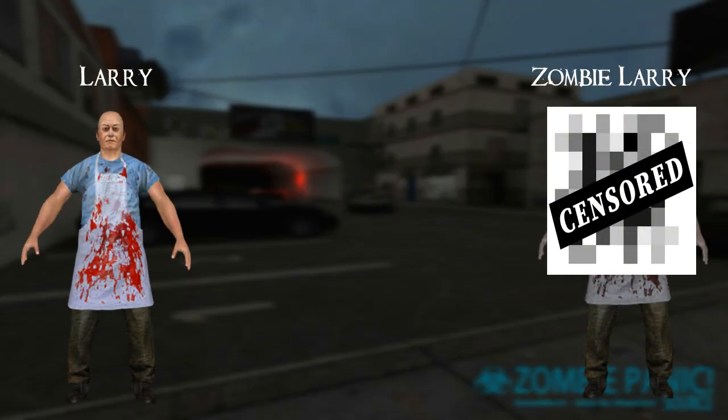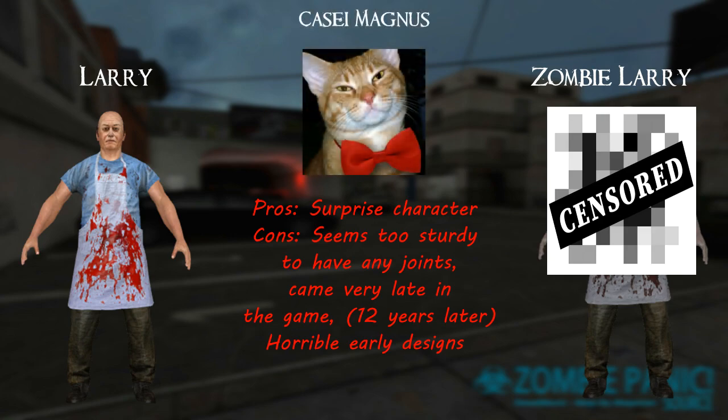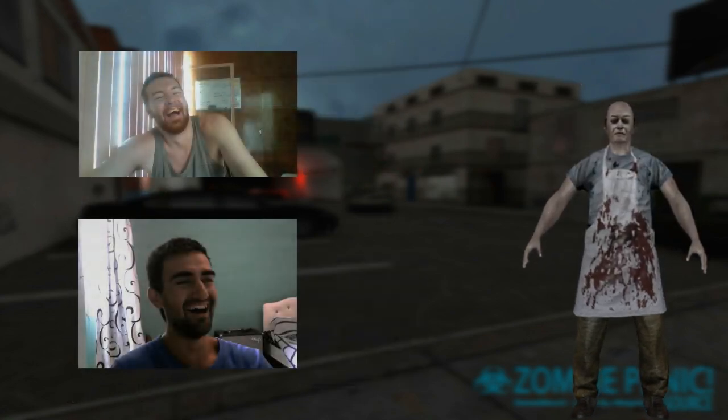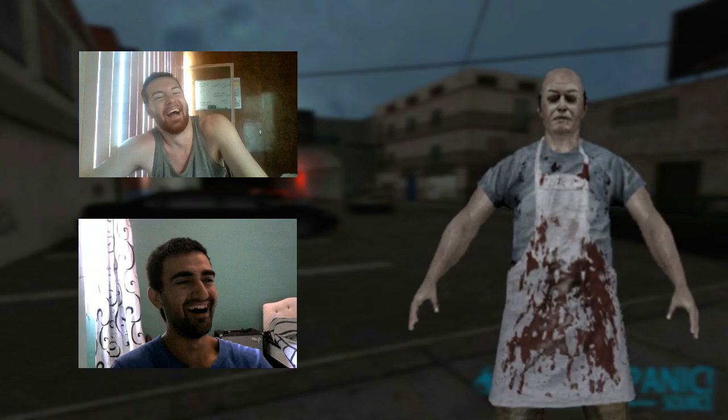Survivor Number 8 – Larry. Just so we're clear, Larry is not a new survivor. According to developer Tabahara, he was made by Tatsuro in around 2008, which may explain why he looks a bit out of place compared to the rest of the survivors. He wears a blue shirt, apron, green pants, and dark brown shoes. He is the boss of Jessica, who waitresses for him at Larry's Diner located in the map Mercsville. His voice actor is ZPS developer Casey Magnus. It is unknown what head reference Tatsuro used for his model. Larry's zombie model is currently one of the worst and laziest in the game, having been described as a dehydrated old man resembling a cancer patient.